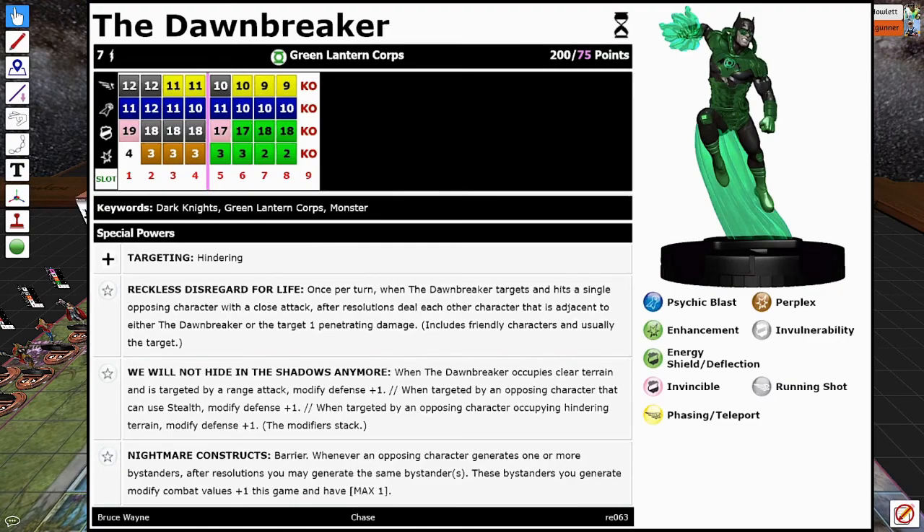His last trait is Nightmare Construct, which isn't going to be used this game — it's Barrier. Whenever an opposing character generates one or more bystanders, after resolutions, you may generate the same bystander. These bystanders you generate modify combat values plus one and have max one this game. It's cool to copy bystanders, but I think it's just Black Panther and Gertrude Yorkes' dino that make bystanders in Secret Wars Battleworld.